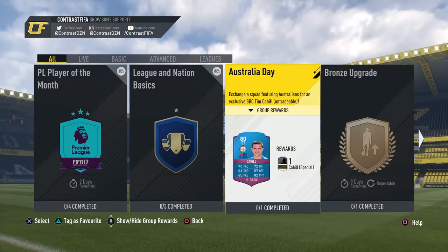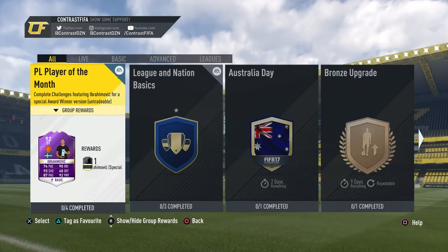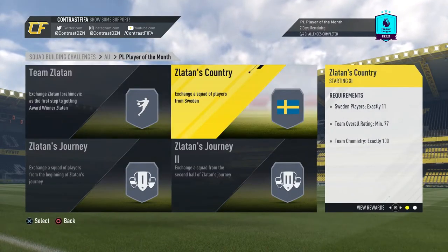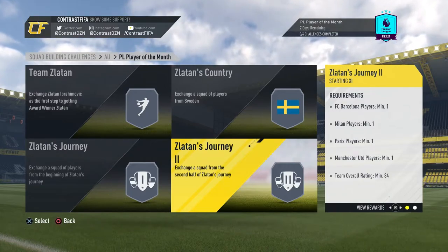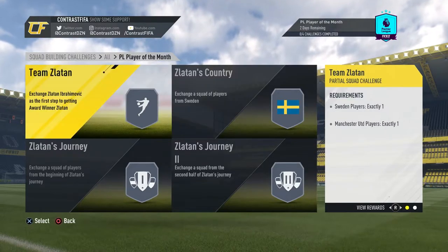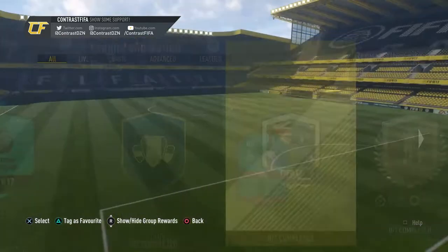The card doesn't look that great, but he costs like 3k. That Ibrahimovic does look nice and I would love to have him, but I'd definitely go for the Ibra squad builder challenge if I didn't have to buy Ibra. Pretty much Australia Day - here we go.